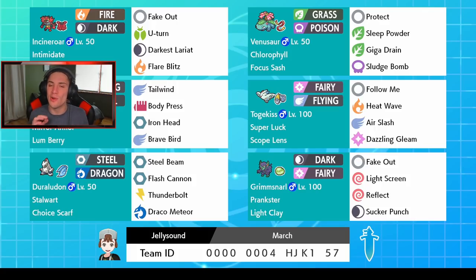In the final spot we got G-Max Grimmsnarl with Fake Out, Light Screen, Reflect, and Sucker Punch. G-Max Grimmsnarl's G-Max move is G-Max Snooze, which acts like a double Yawn. I really like this support moveset for setting up screens, but if you want to use this team yourself the rental code is at the bottom of the screen — let me know in the comments how you do with it. Let's hop onto the ranked ladder and get some wins.